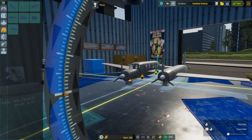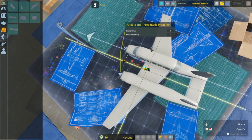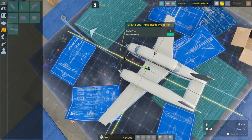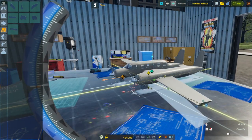On the real Rutan Boomerang, one of the engines is less powerful than the other. I think we'll have this one be contra-rotating, and we'll have this engine be a little bit less powerful.